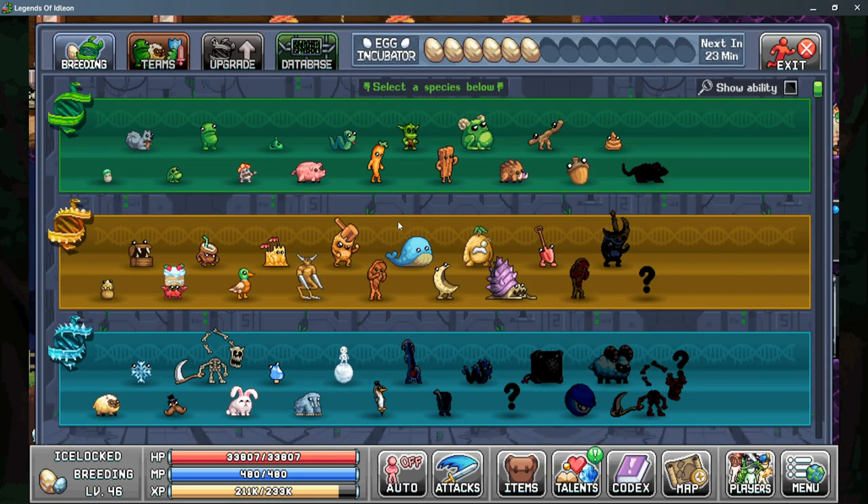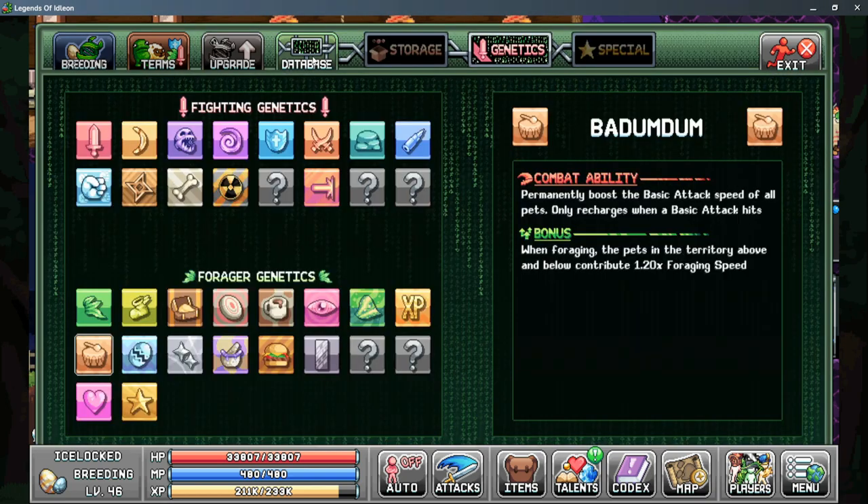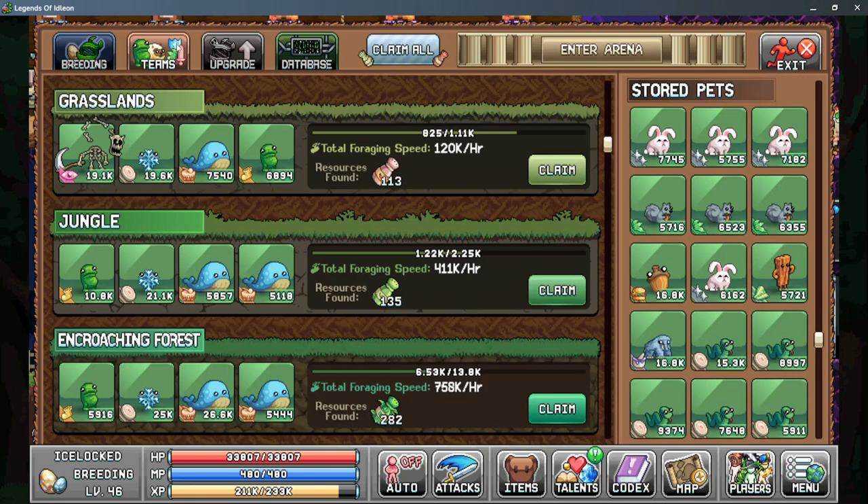The fourth step begins when we unlock the pet whale with the badum-dum genetic bonus. The genetic bonus is: pets in the territory above and below contribute 1.2 times more foraging speed. We want to start using whales in every row as this gives a bonus to every pet in every row. Even though the bored bean gives a higher multiplier, the whale affects more pets overall and we can get a larger bonus to later areas.